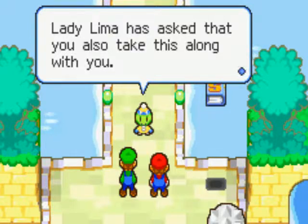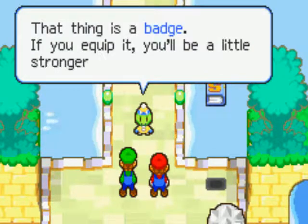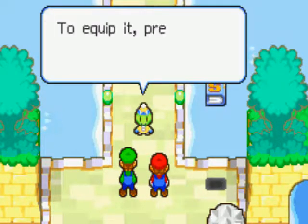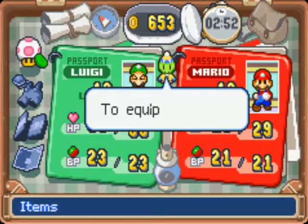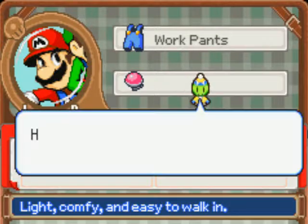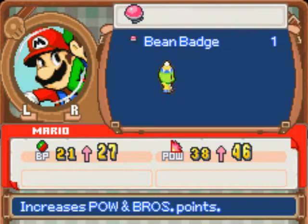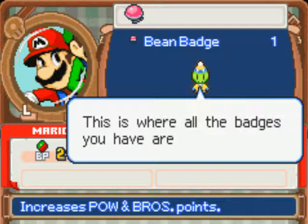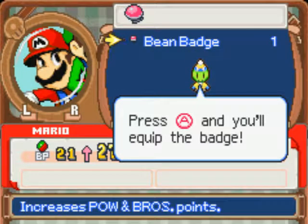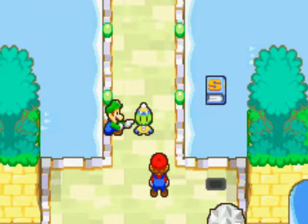Lady Lima has asked that you also take this along with you — you got a Bean Badge and a tutorial. If you equip a badge you'll be a little stronger in battle; different badges have different effects. To equip it, press Select to open your suitcase and select the gear icon. You can see the gear and the badge you're equipped with. Mario, time to equip the badge — this is where all the badges you have are shown. Press A and you'll equip the badge. Now you're all set — good luck and be careful.